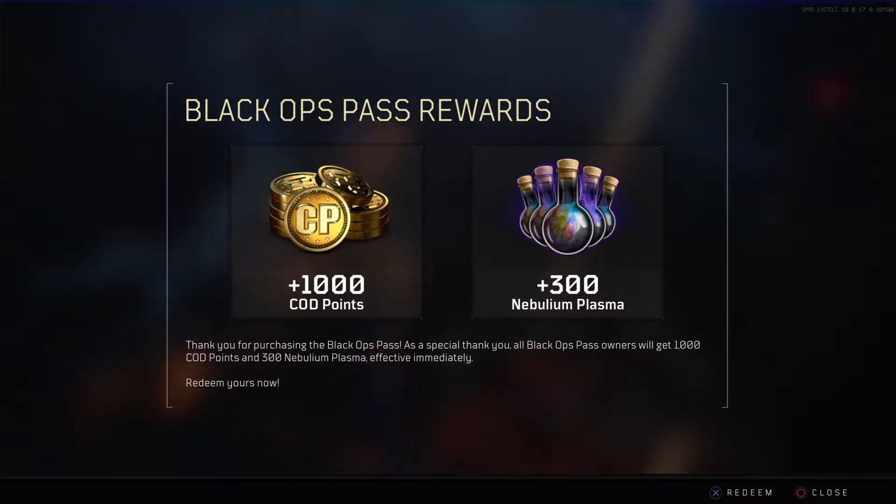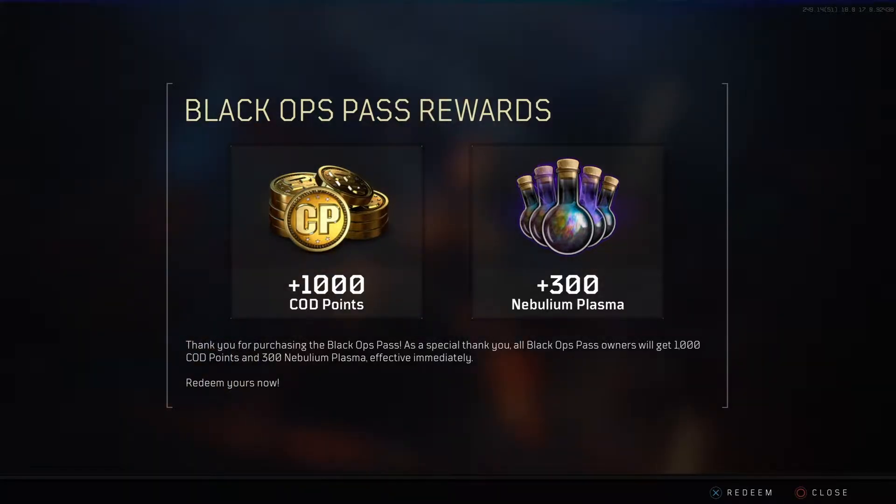The 300 Nebulium Plasma is worth 2,000 COD points, so I technically have 5,400 COD points right now for free. Absolutely incredible. We're gonna use this Nebulium Plasma and go over everything that we can spend our COD points on as well.